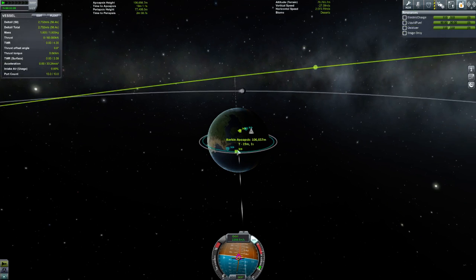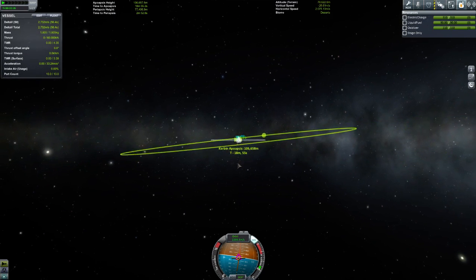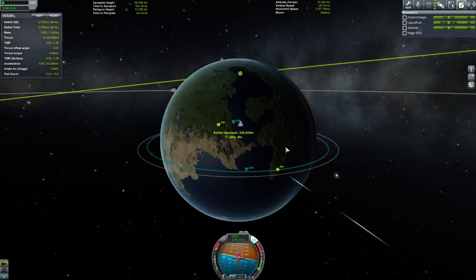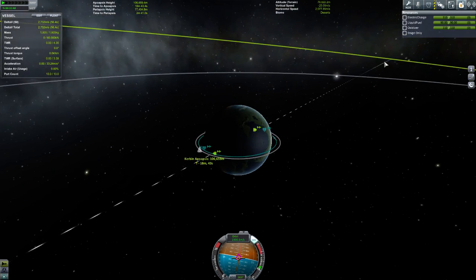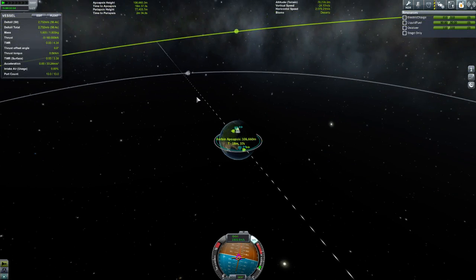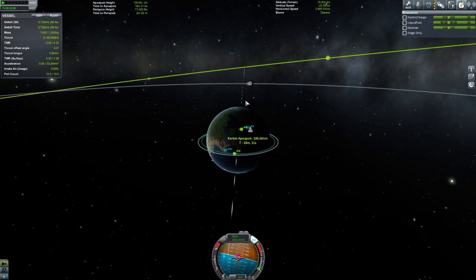Here's the other thing about the AN and the DN: the AN and the DN are the points at which your orbit crosses the orbit of Minmus — that's where the two cross. The DN is where Minmus starts ascending or going up, and the ascending node is where it starts going down. Basically, what we want to do is get a transfer that meets at the AN or the DN. That way we need no plane change, because Minmus has to go through that point and we have to go through that point too.